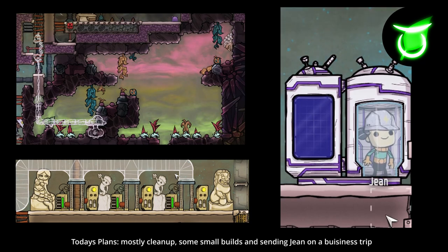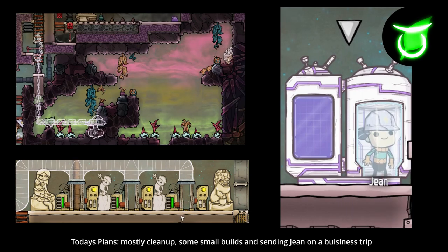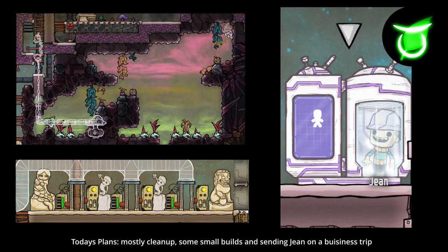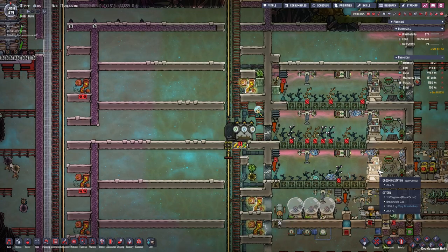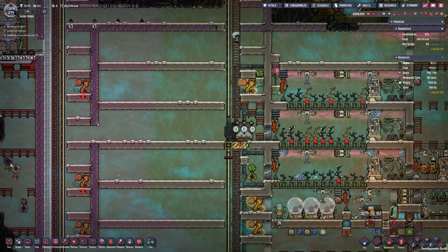Today's plan mostly consists of digging, excavation, cleanup, some smaller builds and improvements, and sending Jean away on a business trip. But before I'm sending Jean over to the next planet, I'm going to place some commands so the duplicants have something to do while we are away.